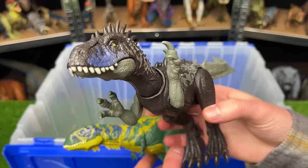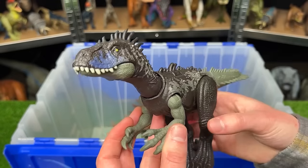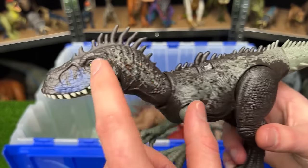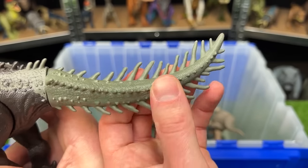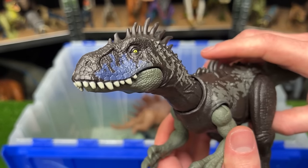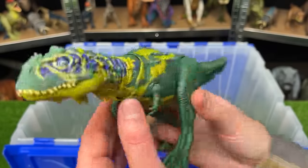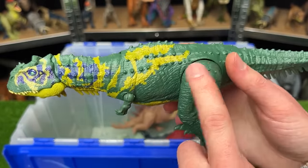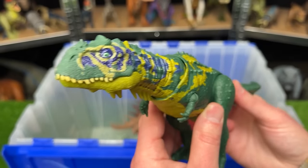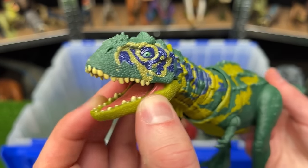Next is the Dino Tracker's Dryptosaurus versus the Primal Attack Majingasaurus. The Dryptosaurus has tons more spikes — on its head, back, and tail — with an attack button for chomping and sound effects. The Majingasaurus is a little smaller with much brighter green, yellow, and blue coloring. You can move the tail for a lifelike action, but there's no button for the jaw — you have to open and close it manually.